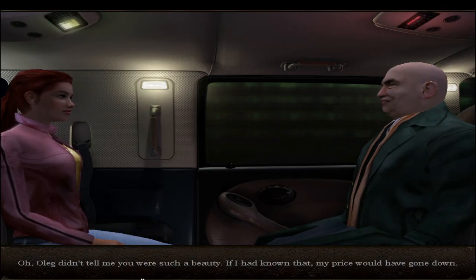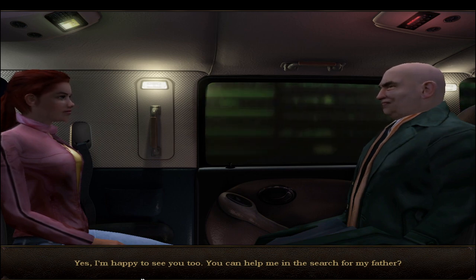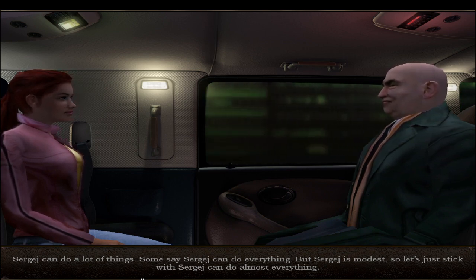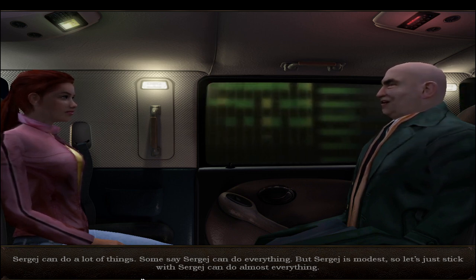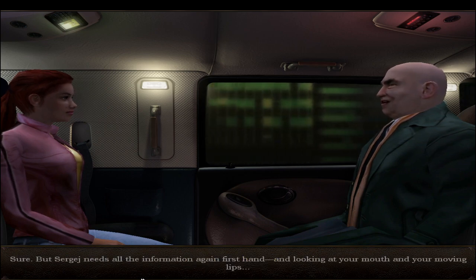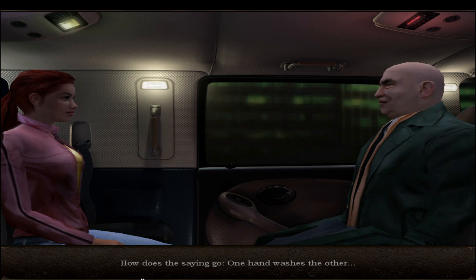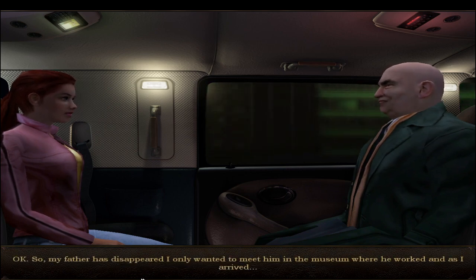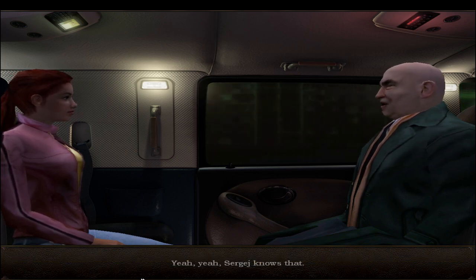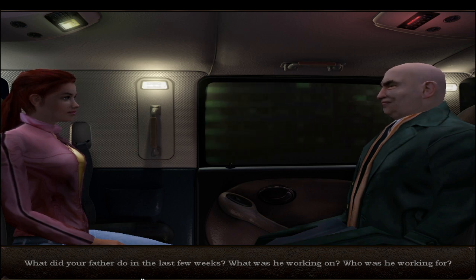At the plane they meet Sergei, who flirts with Nina. He says if he had known she was such a beauty his price would have gone down. He boasts: some say Sergei can do everything, but Sergei is modest - let's just stick with almost everything. He needs all the information first-hand. Nina explains her father has disappeared - she was supposed to meet him at the museum. Sergei already knows that, and asks what her father was doing in the last few weeks, what he was working on, and who for.